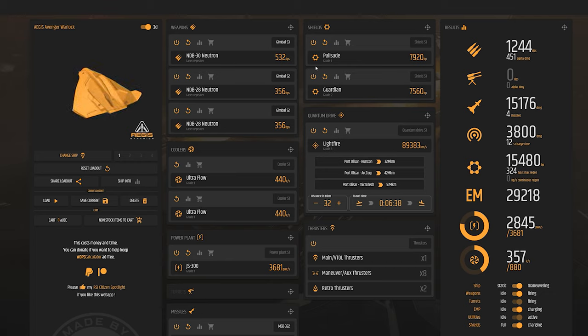Next we have our PvE build. I've replaced the guns with Neutron repeaters, which gives us about 12,440 DPS — a little bit more. It's the same loadout as far as the coolers, power plant, shields, and quantum drive.